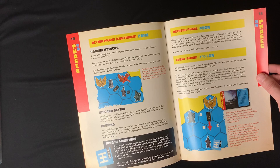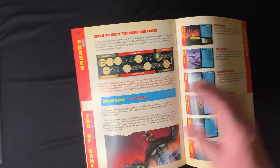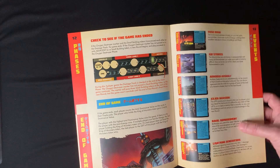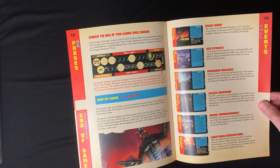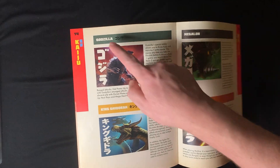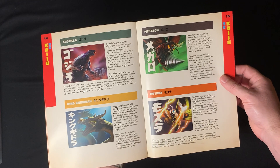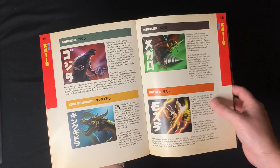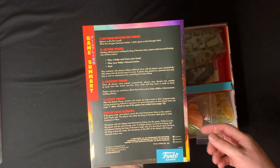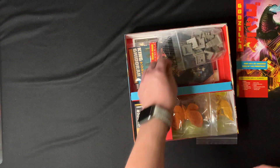It covers the refresh phase, event phase, and a check to see if the game has ended. There's an end of game section, and then it goes over the event cards - looks like you have several different events that affect what's going on in the game at any given time. Then there's a little background on all the different monsters: Godzilla, King Ghidorah, Megalon, and Mothra. On the back there's an overview of the game steps, which is always nice.